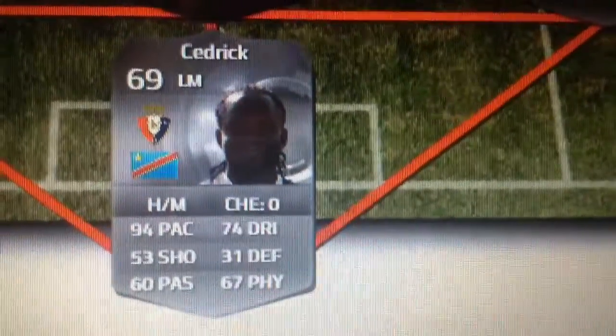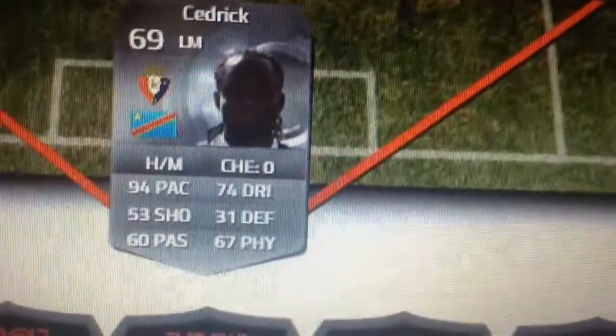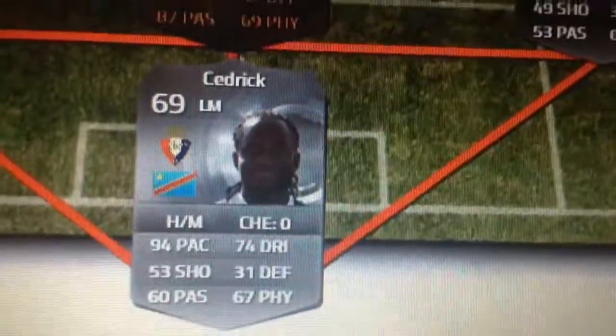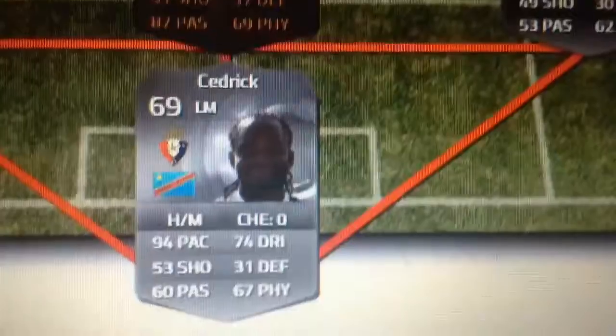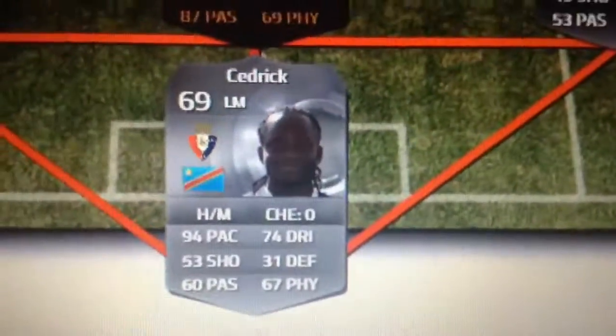We have Cedric. He has 94 pace. As you can see, he's a 69 left mid silver, rare silver card. Not a great card. I mean, for a left mid, it's pretty good. If he had a bit better dribbling, it'd be good. But yeah, alright card. Very fast player.